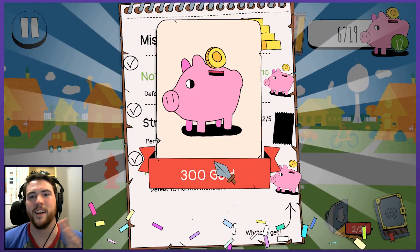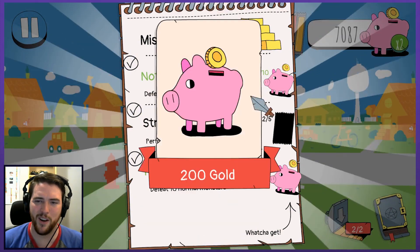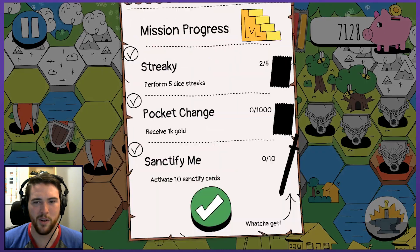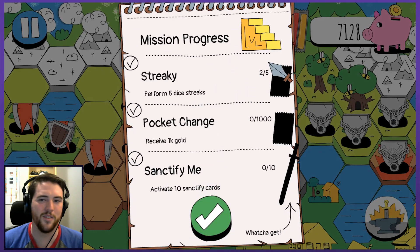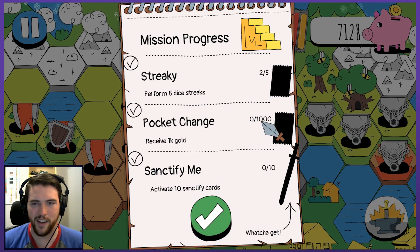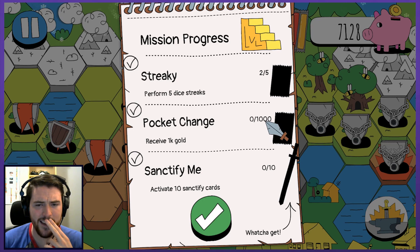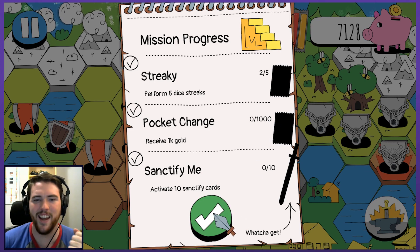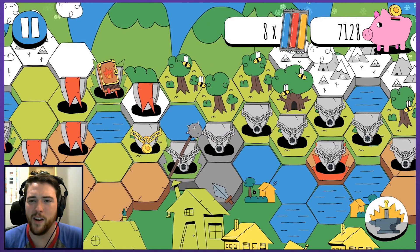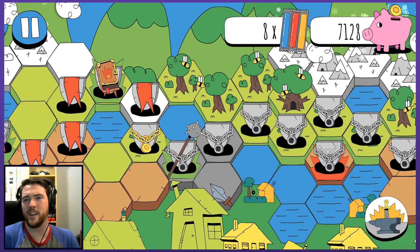Two more pops. 300 gold because that one's been a long time waiting to get cleared. All kinds of new things to work towards. Not doing great on the dice streaks. Activate 10 sanctify cards — not something I've come across yet, must be something you unlock further down the line. I'm learning and the game is introducing things at a very healthy rate — it's very easy to stay on top of, nothing's too much to handle here.